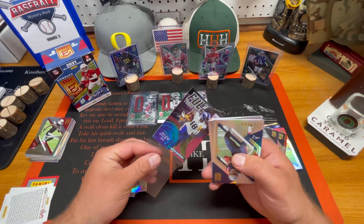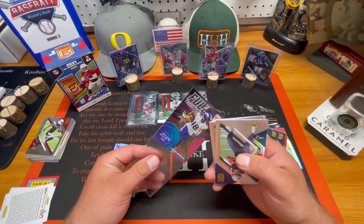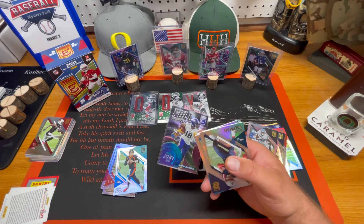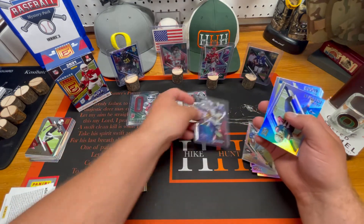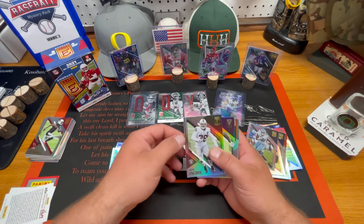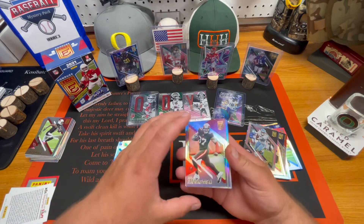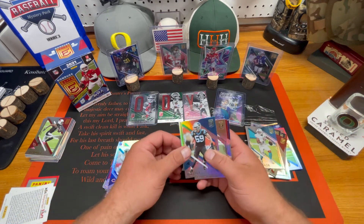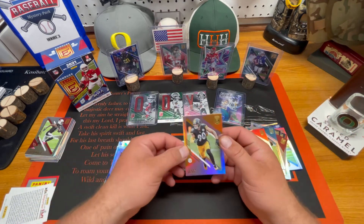Shout out to Vikings 2011 — he's a huge fan of Justin Jefferson. Top load that — it's a little trading bait for him. Full Throttle of Justin Jefferson, baby. Julian Edelman. DJ Moore. Josh Jacobs. It's a lot of the same cards here. Rob Gronkowski. We have Tua. Drew Brees. Jerry Rice. TJ Watt.